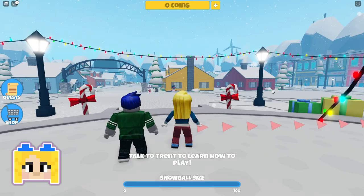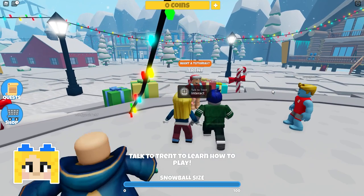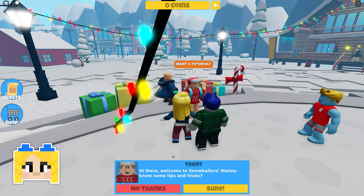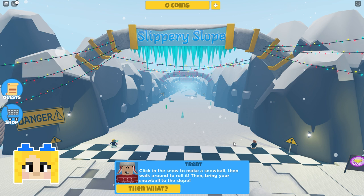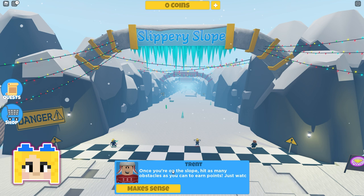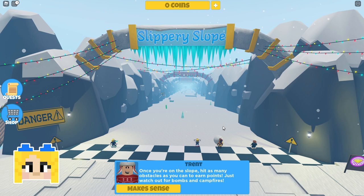It says we need to talk to Trent to learn how to play, and I think Trent is over here. Hi there, welcome to Snowballers. Want to know some tips and tricks? Sure, I definitely would. Let me show you around. Click in the snow to make a snowball, then walk around to roll it, then bring your snowball to the slope. So I guess this is about making a snowball.